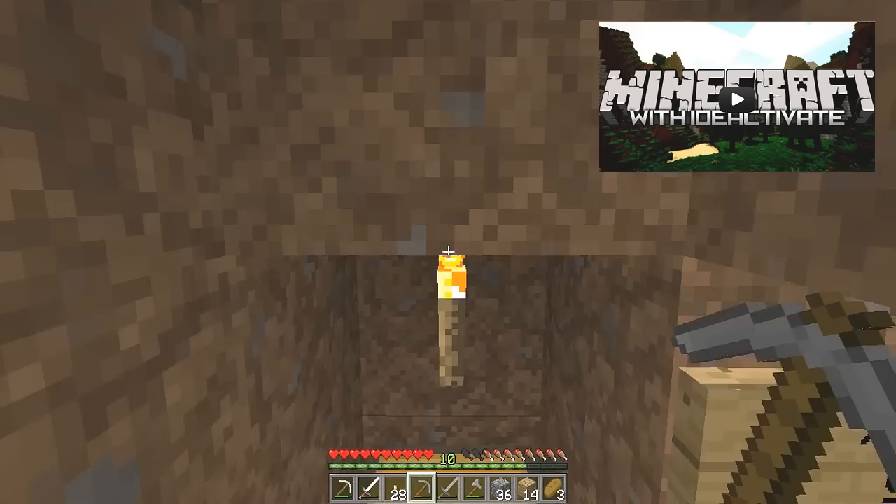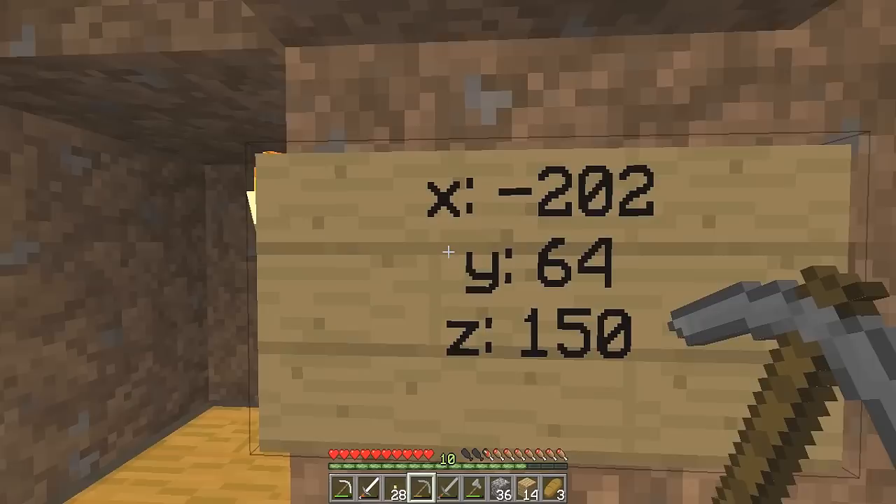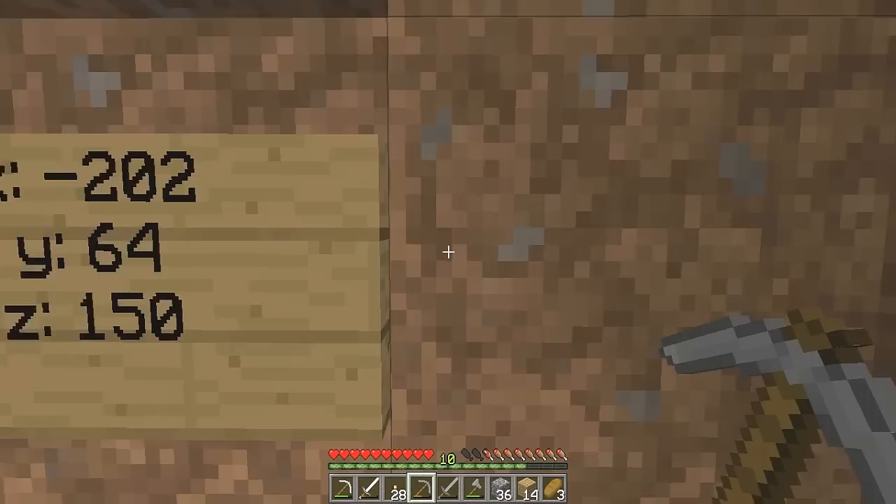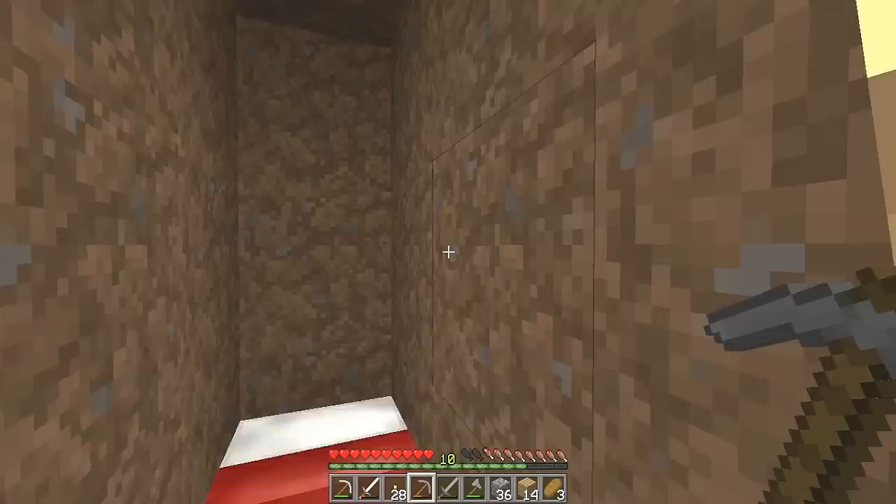I actually have two signs put out right here and these are basically coordinates to a desert temple and an NPC village. Now these coordinates were left in the comments below by a username which will be on the screen now. So thanks to him, I really do appreciate it and I am going to be checking out those coordinates to find the NPC village and the desert temple in the next episode.